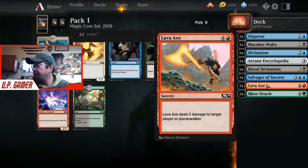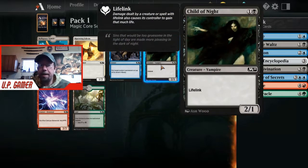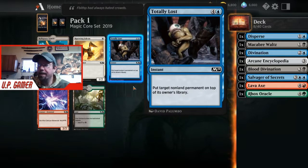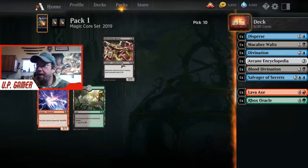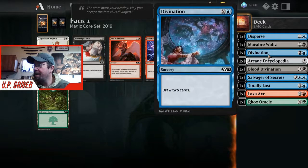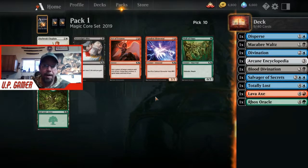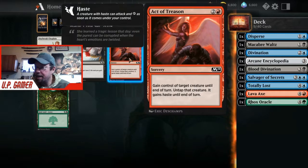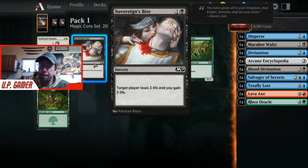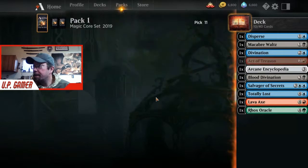This little card can stop your opponent from drawing. Drawing is the biggest part of this Amazonian Play Anything draft. If they have something like Child of Night on their board, you put it on top of their library and the next card they draw is that same card. If your own draw is dead, you can put a card on top of your library and draw it yourself. I've won games with Act of Treason - we're going to go with that.